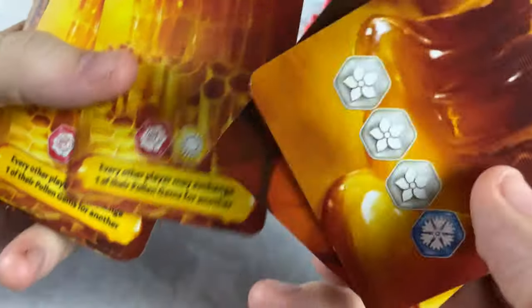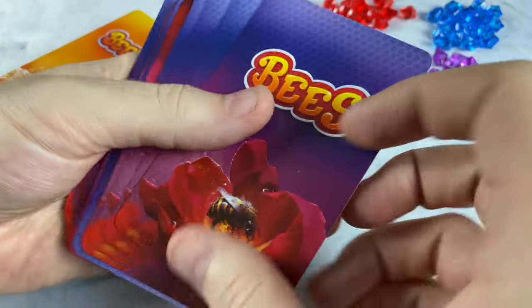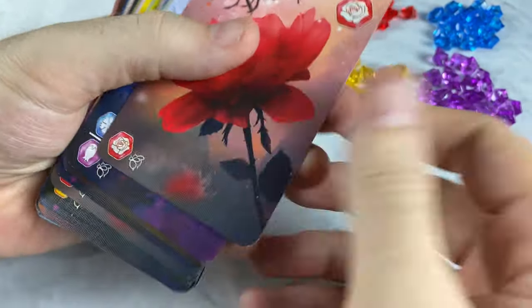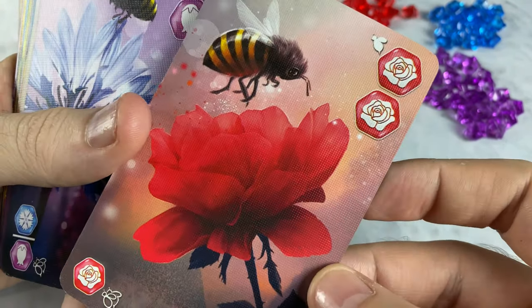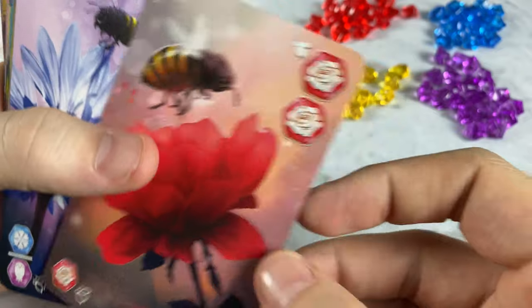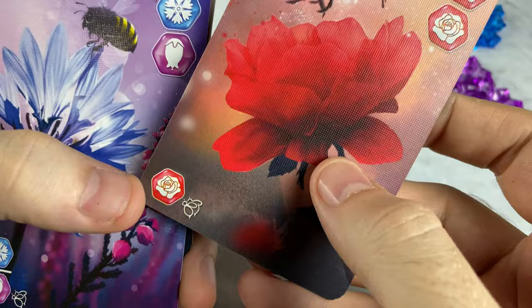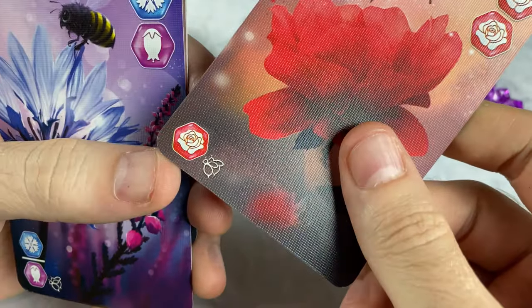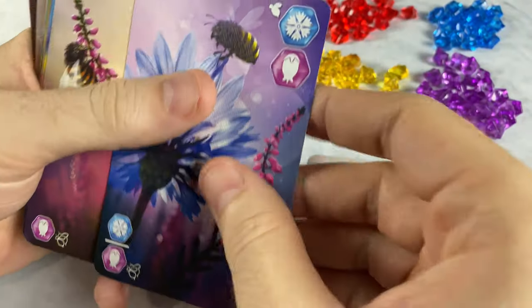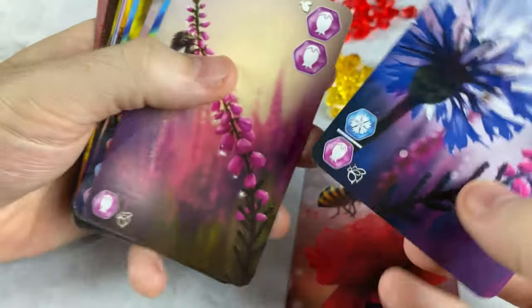We'll have some of these out, and some of them will also have some special abilities that they will perform. We can gain these gems through our gathering deck. You're going to see cards like this — the artwork on these cards is beautiful, by the way. There are different symbols up on the top right, and there's also a symbol on the top left. So if you were to play this card, you would gain two red, and everybody else would gain one red. If you played this card, you would gain a blue and a purple, and everybody else would gain a blue or a purple.